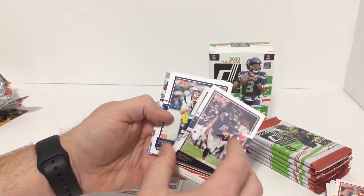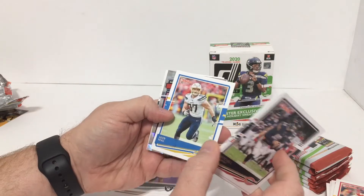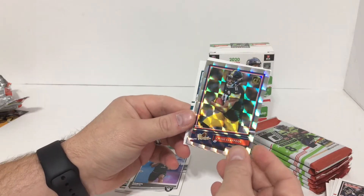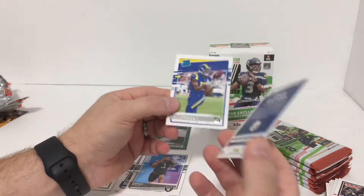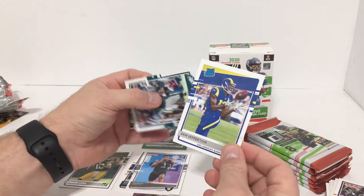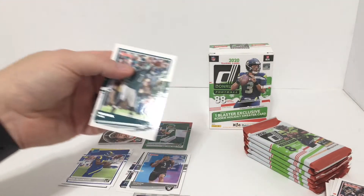Mitchell Trubisky, Montez Sweat, Kamali Correa, Jarrett Stidham, Joey Bosa, Chase Claypool - the rookies, okay that's a good looking card - insert. Van Jefferson, rated rookie. Michael Vick.